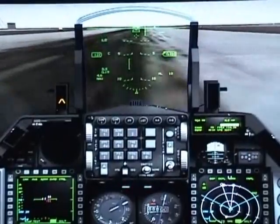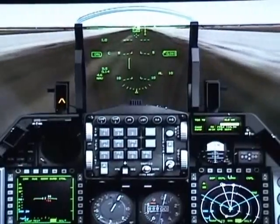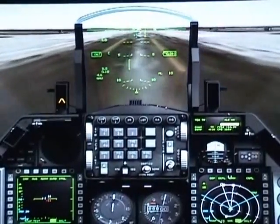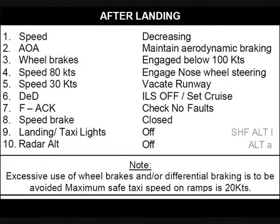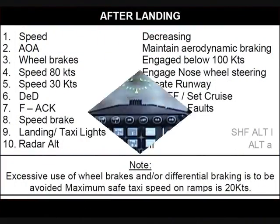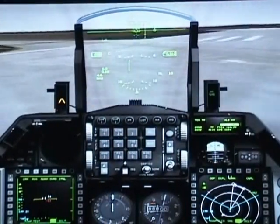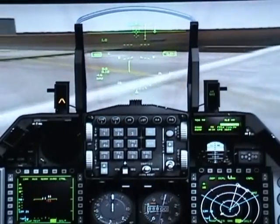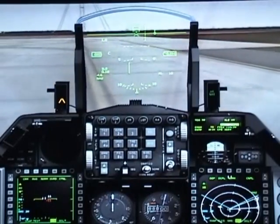Top brakes. There you are — engage your nose wheel and turn, following the taxiway lines. Retract the brakes.